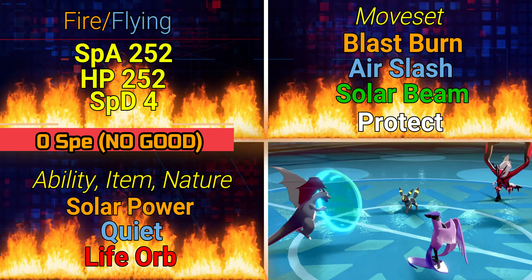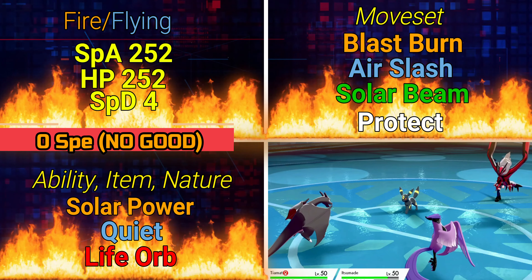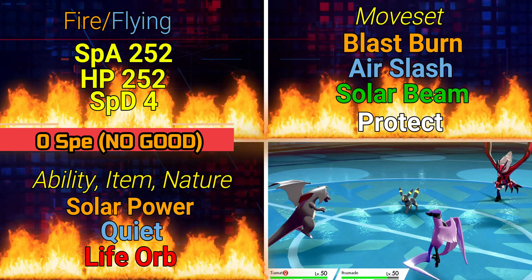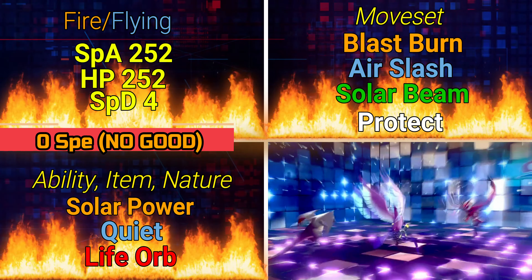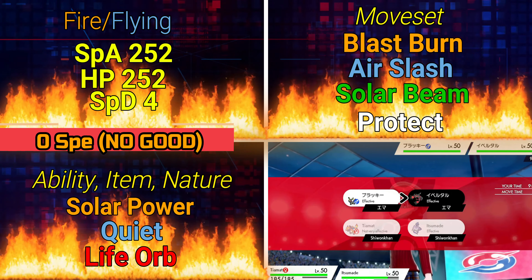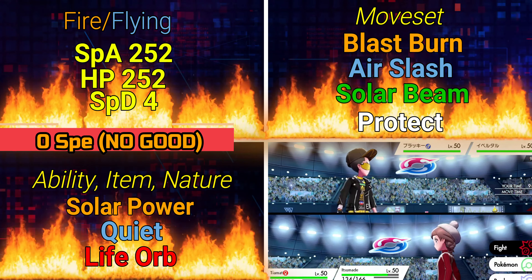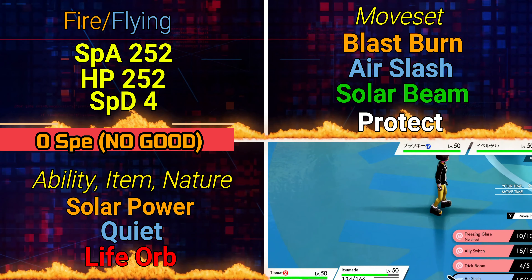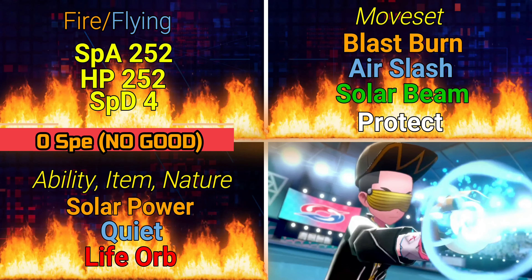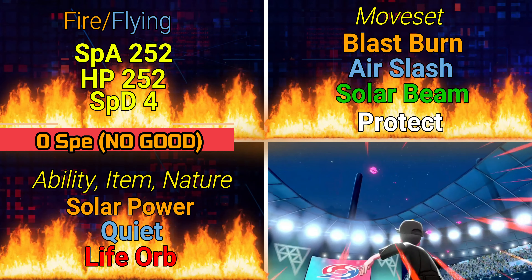For the moveset, run Blast Burn, Air Slash, Solar Beam, and Protect. In GMax form you get great coverage with Solar Beam; Blast Burn does a ton of damage. Air Slash is his best Flying-type move — you could do Hurricane but in GMax Air Slash is better, and outside of GMax it can cause flinching. Protect is great for taking a turn to set up Trick Room: I send Charizard out, use Protect, and Galarian Articuno sets the Trick Room. It almost always works — opponents try to attack Charizard. If a serious threat like Regieleki is attacking, I'll switch into Raichu to absorb the Electric attack.